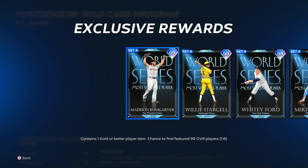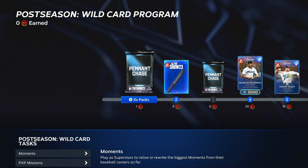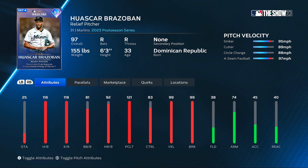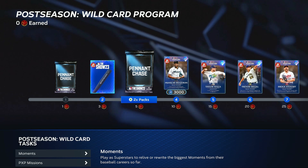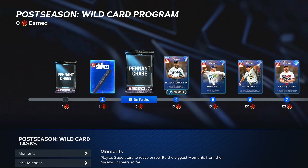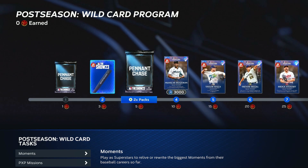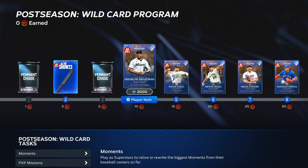Starting out, you get some pennant chase packs, some more of these right here. If you remember these 99 overall cards, I'm kind of surprised that they didn't have new ones, but we have a 97 overall wildcard — Oscar Brazaban. I just thought we could have maybe gotten some flashback postseason cards from maybe previous years' wild rounds and had some extra new cards instead.